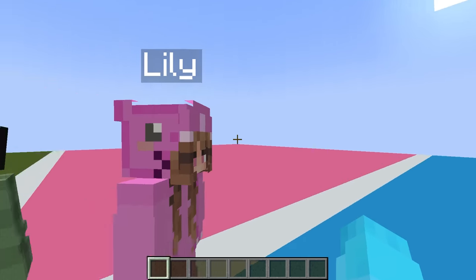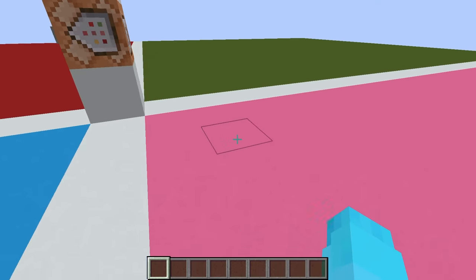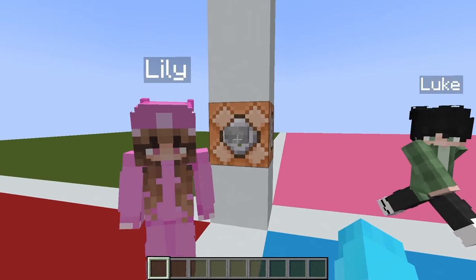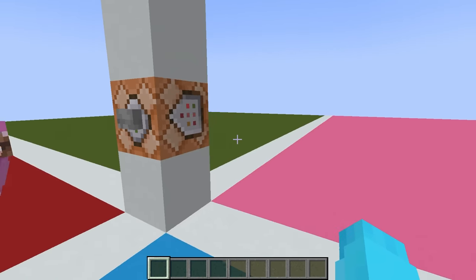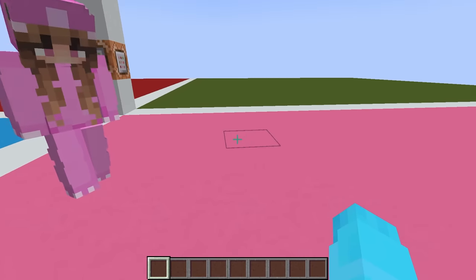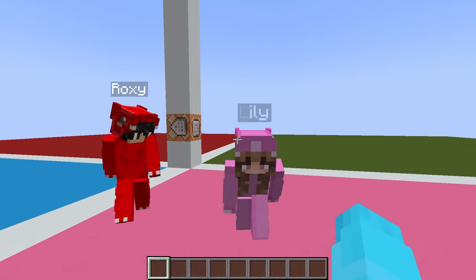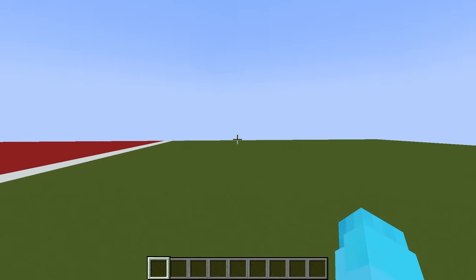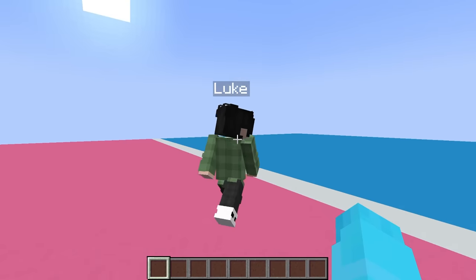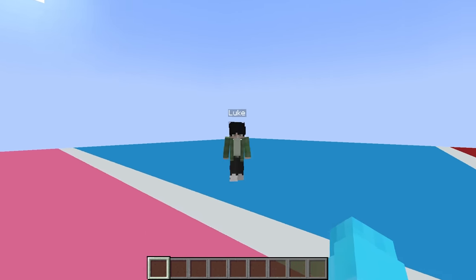Today we're playing the swap my color build challenge. There are all our colors: pink for Lily, green for Luke, red for Roxy, and blue for me. When we hit this button we're gonna be teleported to a random color. If I land on pink I'll have to build a pink build and Lily judges me; if I land on green I build green and Luke judges me; if I land on blue you judge it exactly.